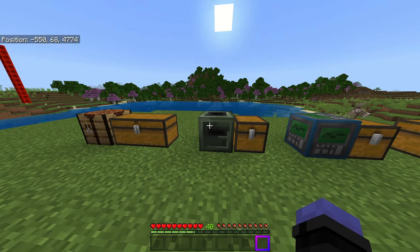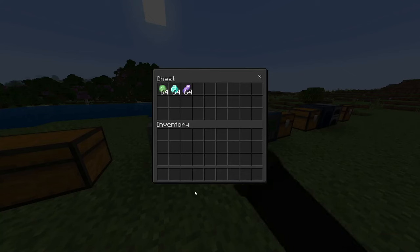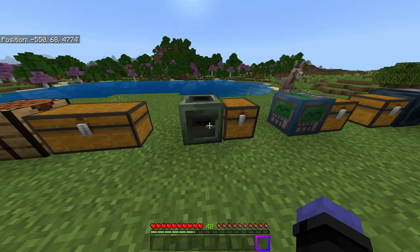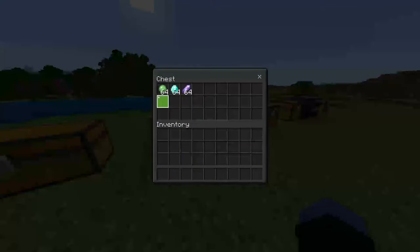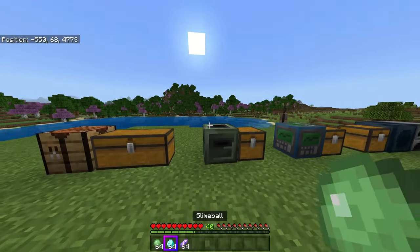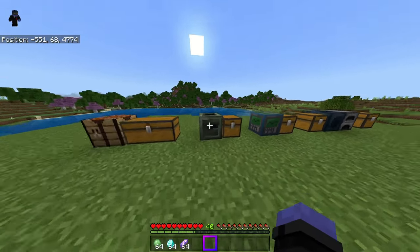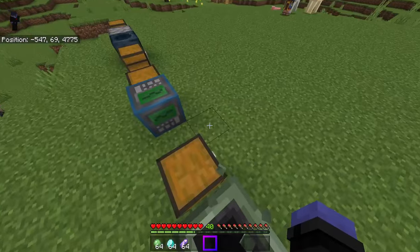Now I want to show you some of the other things you can do with money — ways to get money and spend it even in survival. For obtaining money, I think the most important way is to put things into your depositor. This block right here is a depositor — it's a craftable block. You can put a lot of things into a depositor to sell them. Slime balls, diamonds, and amethyst shards are three of the things you can put in there. I think there's like 80 to 90 different types of item and block that you can put into a depositor.